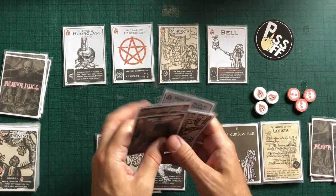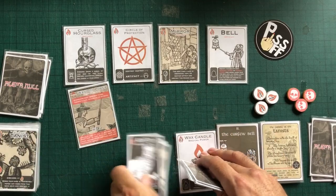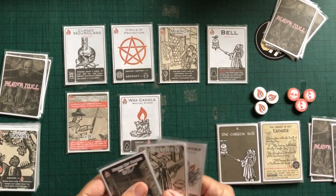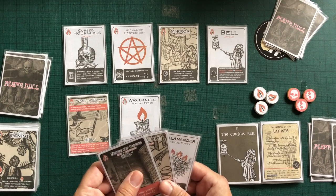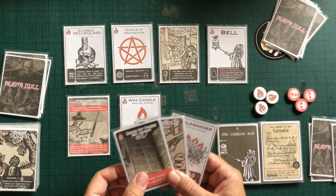Ah, there's the wand! First we can put that into play. I'm then going to play the wand of power, destroying these three tannists. They don't trigger anything. But I now have a wand of power, so I can discard a card to kill something of the same power or less — kill as in destroy it. So that could be interesting.